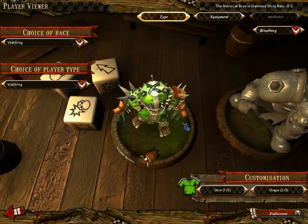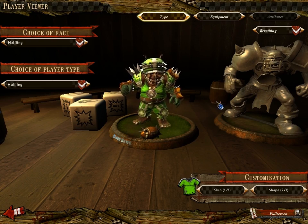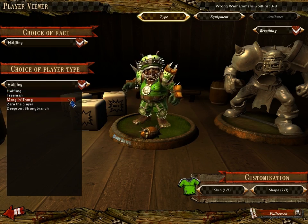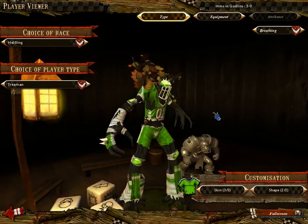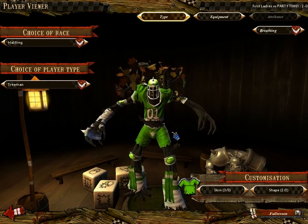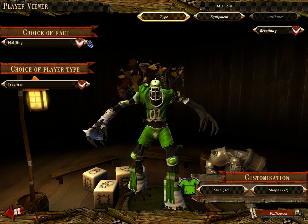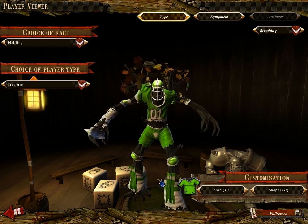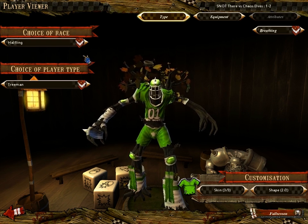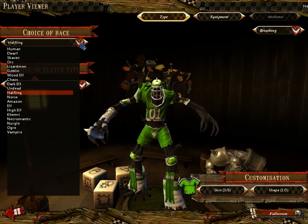We've got Halflings, which are a gimmick team. You've got little guys who are good at moving the ball around without getting caught, but if they take a square hit they go down in a hurry. You also have two treemen who are the biggest and strongest players in the game, so you can lay down hurt and even throw Halflings at other players to injure them. Halflings also have the Halfling Masterchef, which steals rerolls from your opponent and gives them back to you.